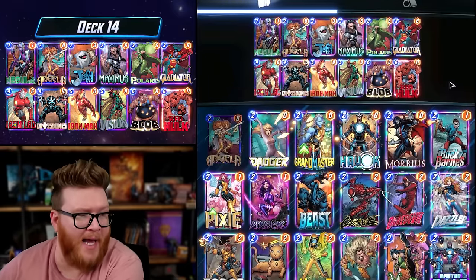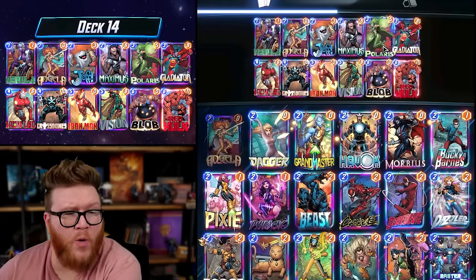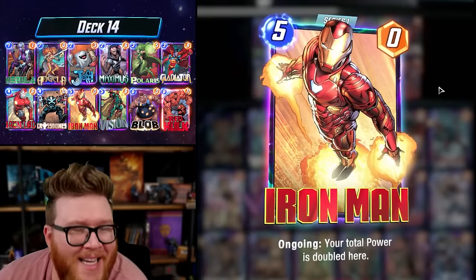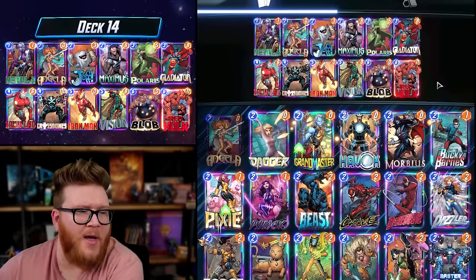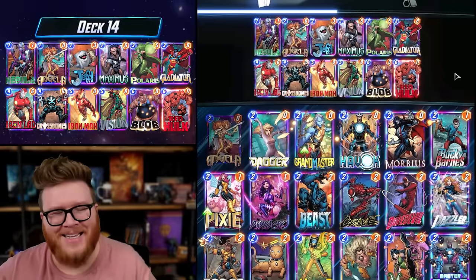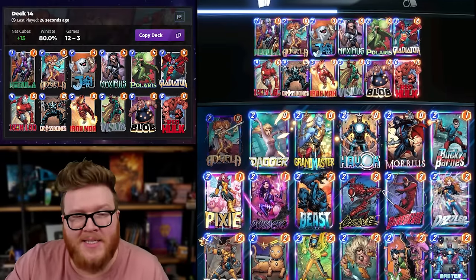So I thought: why don't we build a deck around that game plan? Instead of having junk early, let's run good early tempo cards — high-statted things that enable Iron Man easily with just one or two cards. A Maximus and a Polaris together suddenly make Iron Man a 5/11. A Gladiator and an Iron Lad together make Iron Man a 5/14 — which is insane. Then you clean up with Red Hulk or Blob contesting a singular location.